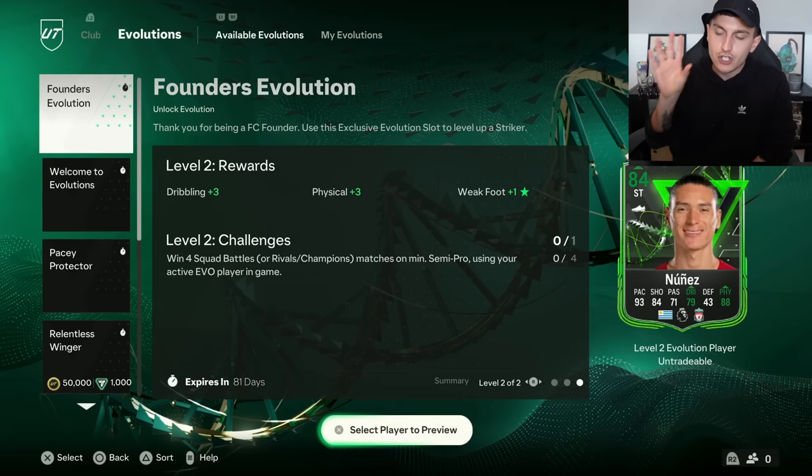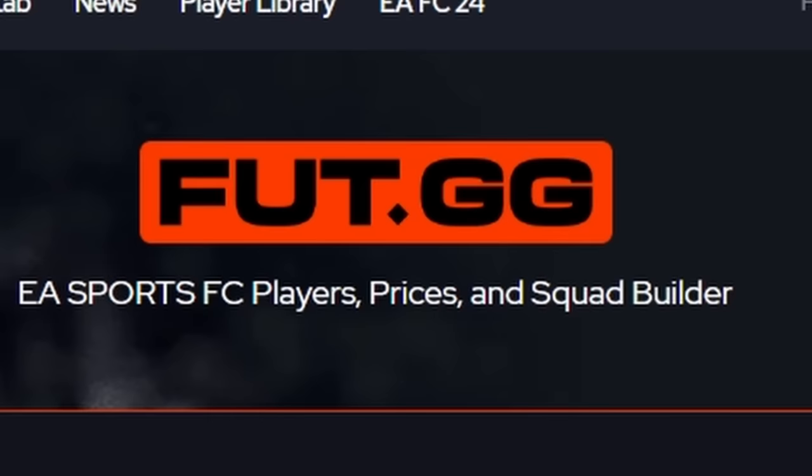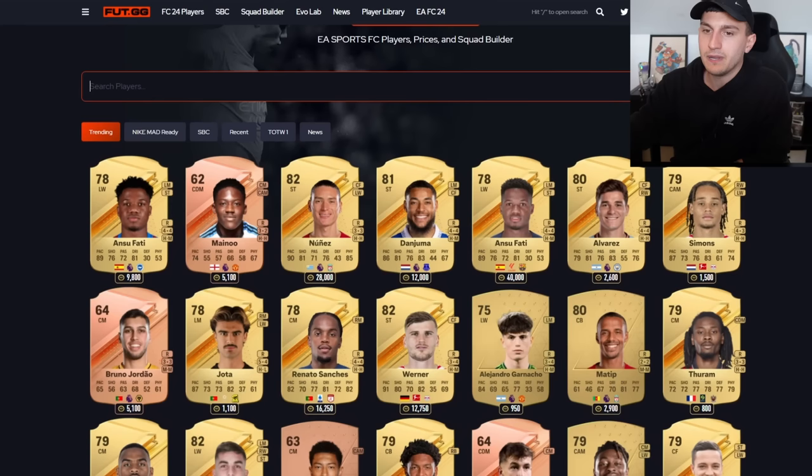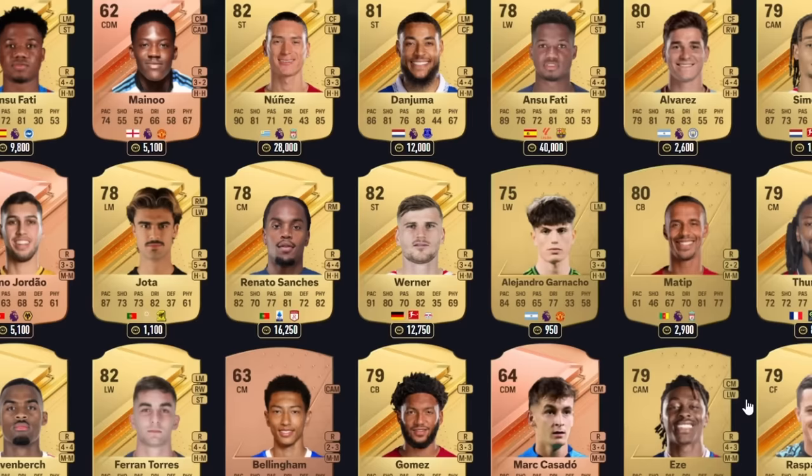Choosing the player to put into this Founder's Evolution is pretty difficult. However, there is a tool that you can use which sorts all this out for you. The website I'm going to be using is foot.gg - link in the description, I'm not sponsored by this. The players you're able to use have to be a striker. You can come onto the trending tab and see a ton of gold rare players - they're probably trending for evolutions.